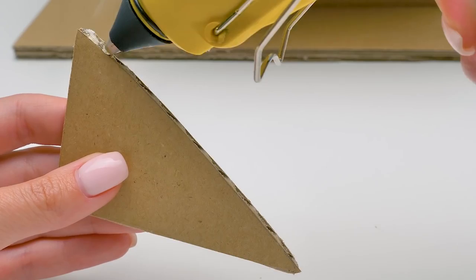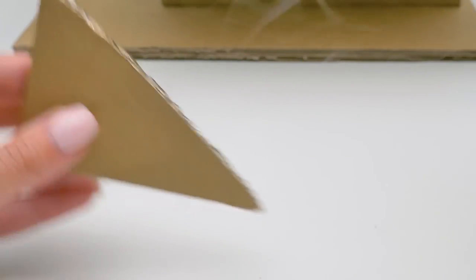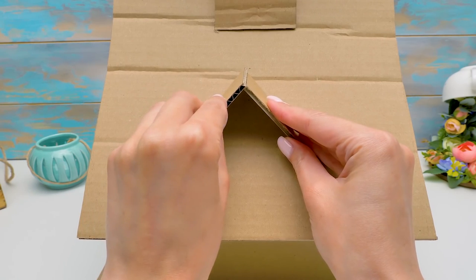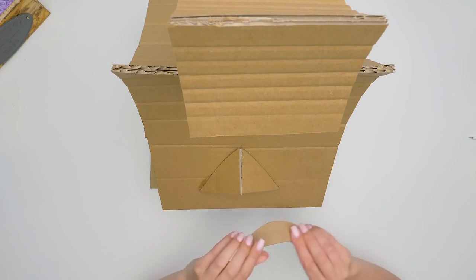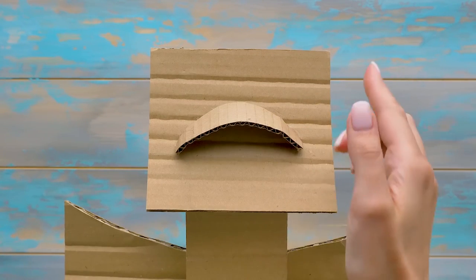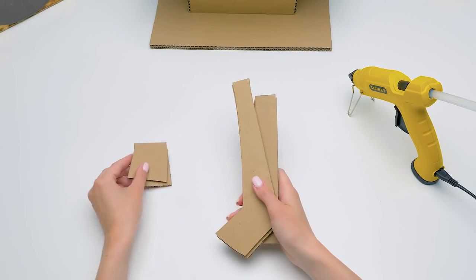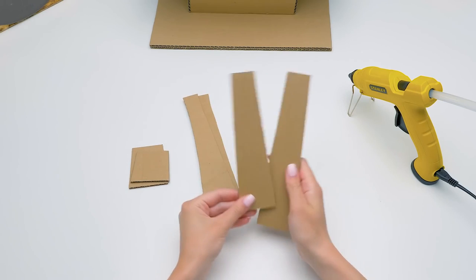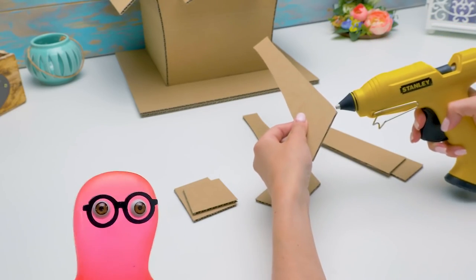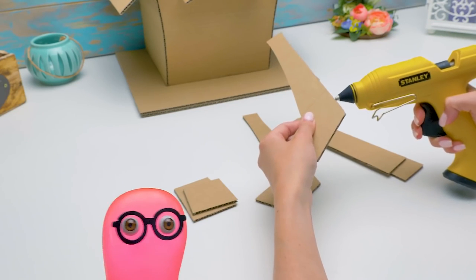Calm down, Sammy! You wanted to learn to fly, didn't you? Sammy? He's quiet! I hope he's fine! Let's add one more detail right here! Coming out very cute! There's also going to be a chimney on the roof of our house! This way the fairy will understand that she's in for a very warm welcome!